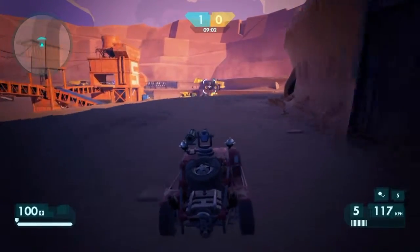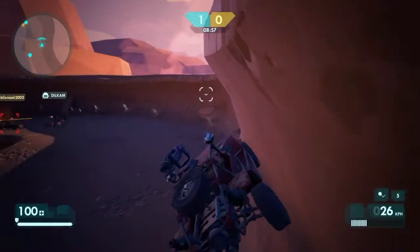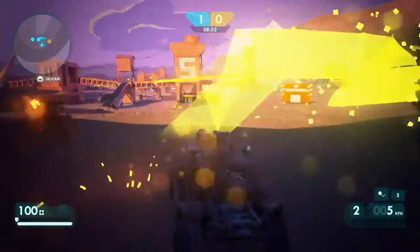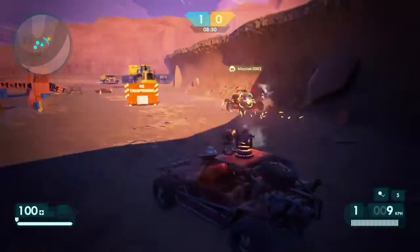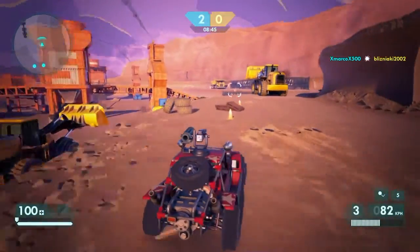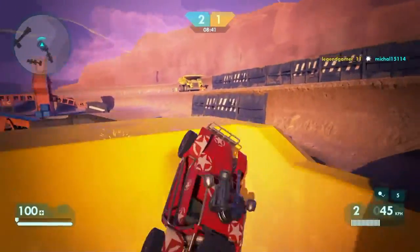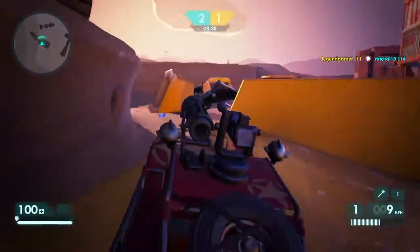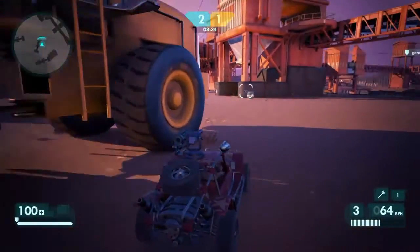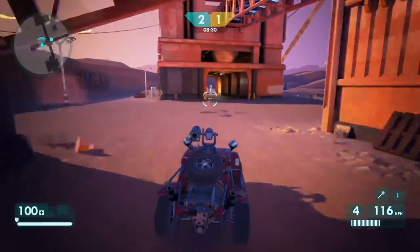It uses R2 and L2. R2 for your acceleration and reverse — R2 goes forward, L2 goes reverse. So using your middle fingers, you're pretty much controlling your acceleration. Use your right middle finger on the R2 button to accelerate, and your pointer finger to shoot, basically, as your trigger.